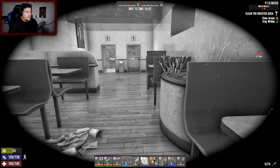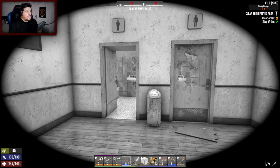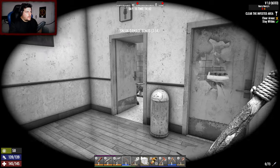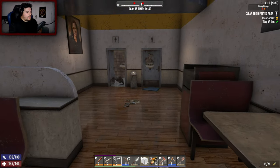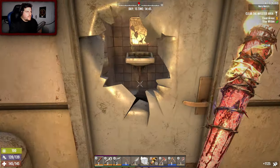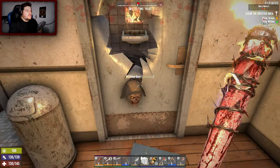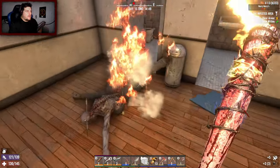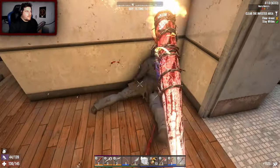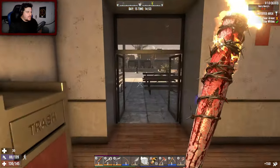Let's put our NVGs on and try to stay stealthy. I don't have many points into lurking in the dark. Are they in the ceiling or the bathroom? There's one there — is that a crawler? Oh shit, it's a feral!